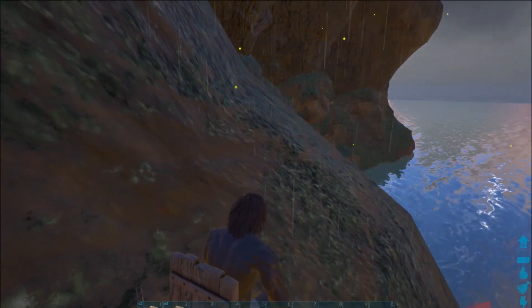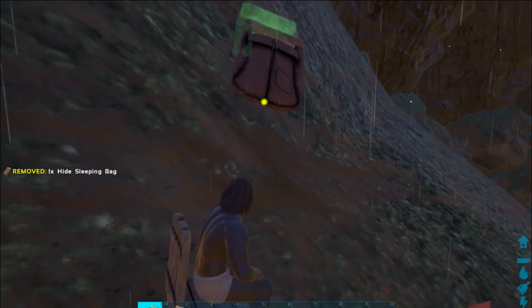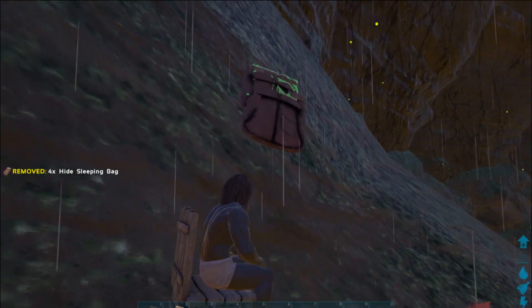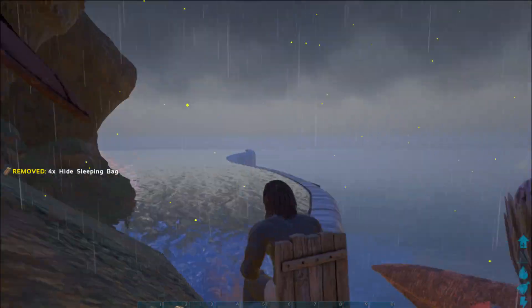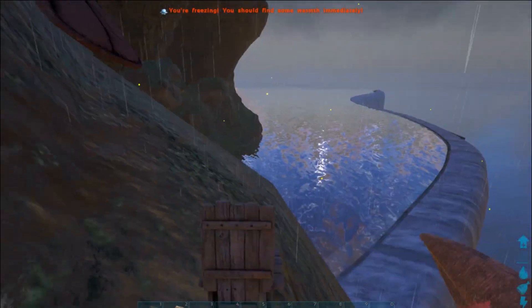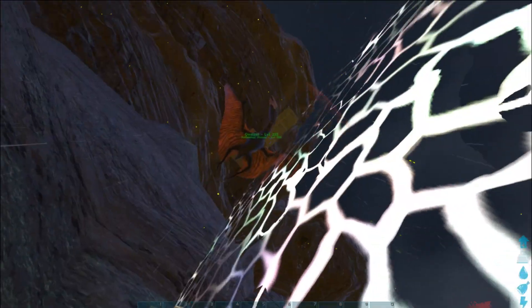This doesn't look like much, but it's kind of annoying to do with one person. I'm just gonna start it out here. So here's my sleeping bags — place a couple out here, keep one. I'm outside the barrier right here, the barrier is right behind me. All I do is whistle the crystal here, but if I dismount it's gonna put me outside the barrier, just like that.